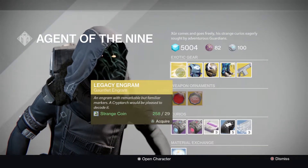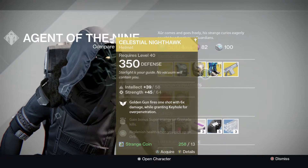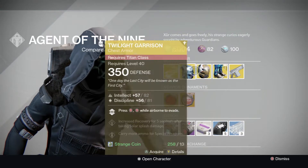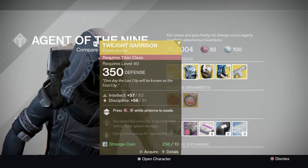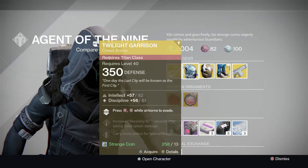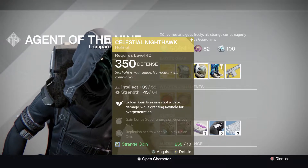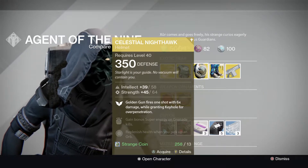They're pretty awesome ornaments. You've also got a Legacy arm engram and the Twilight Garrison — these are dropped at 350 as well, guys, that's new, that's really good actually. So the Twilight Garrison, I might actually have to buy that for my Titan. It's got the double-jump while airborne to evade — that's the only reason I love this Twilight Garrison.